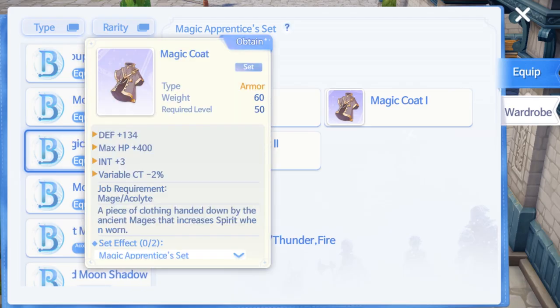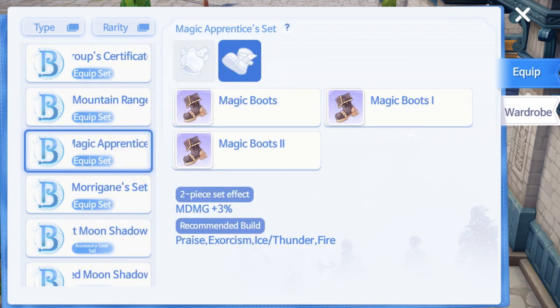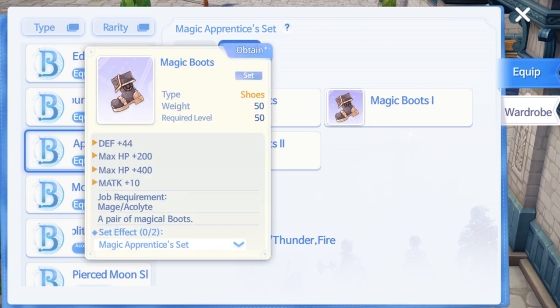For gears and equipment for level 50 to 70, the best set will be the Magic Code Set to get casting time reduction and an additional 3-part 4% magic damage bonus. For the muffler slot, use Hood for additional Int and Dex.